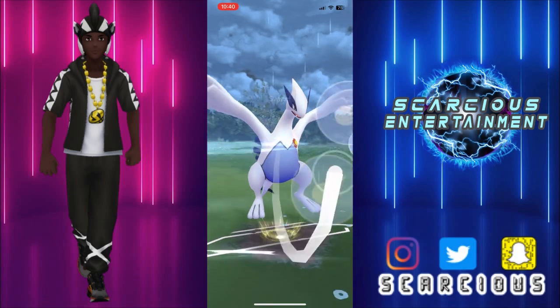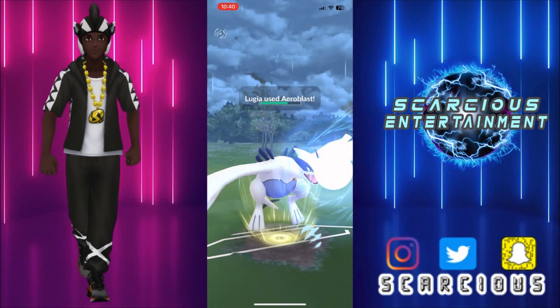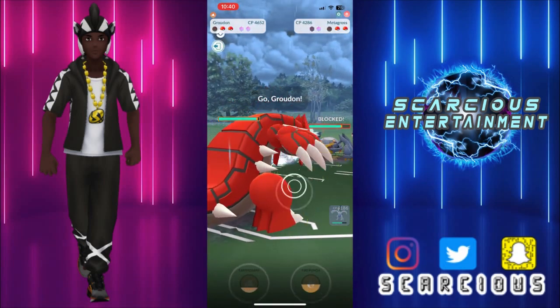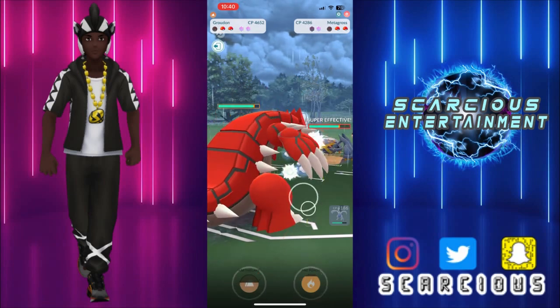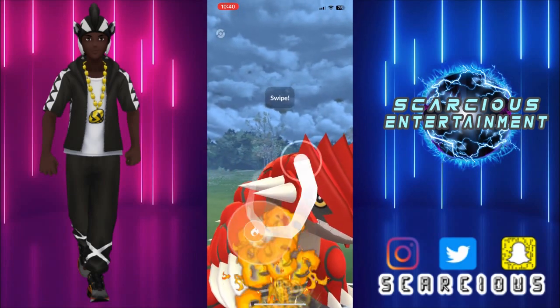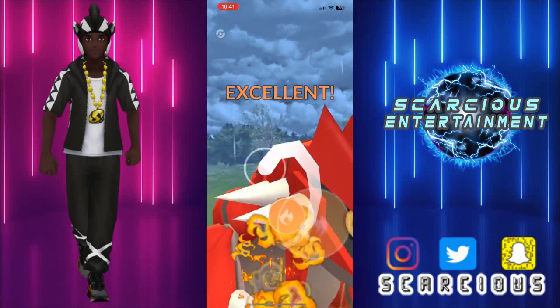You know what would be insane? It would be very insane if this guy is running triple Steel. Let's find out — we swap out into our Groudon. Do they want to swap out? They might want to offload their charge move first. They stuck around too long though — they probably thought we were going to build up to Earthquake, but we're going straight for that Fire Punch.